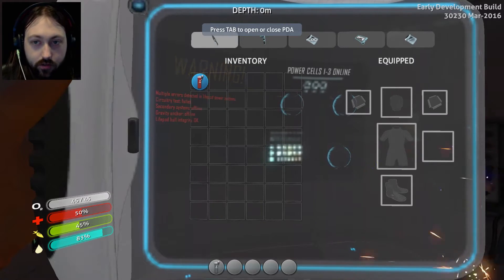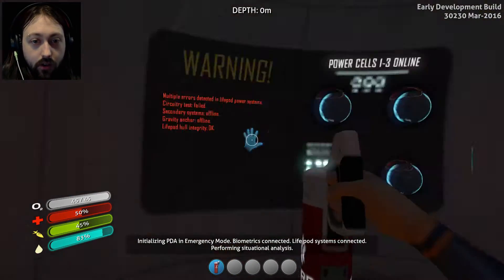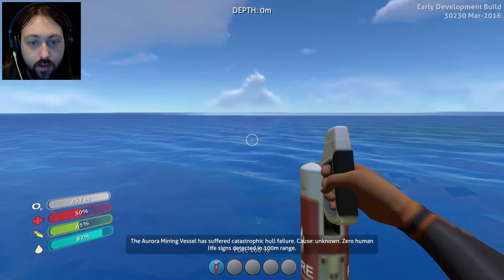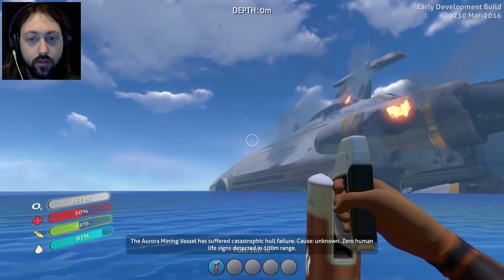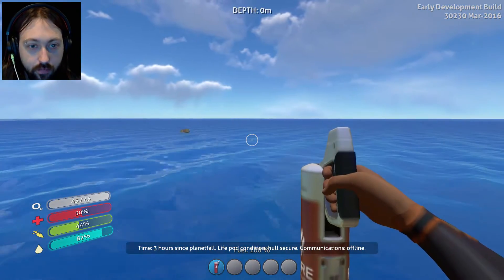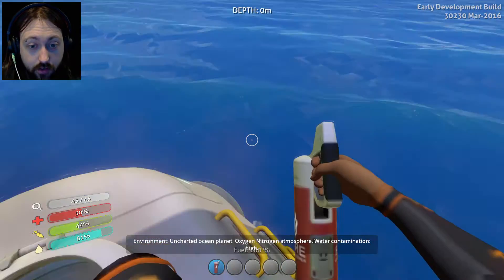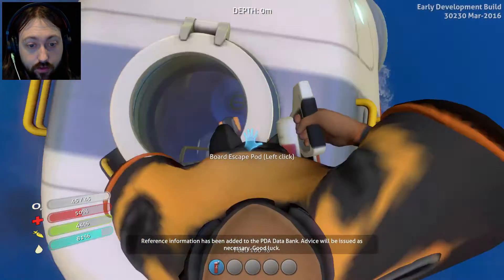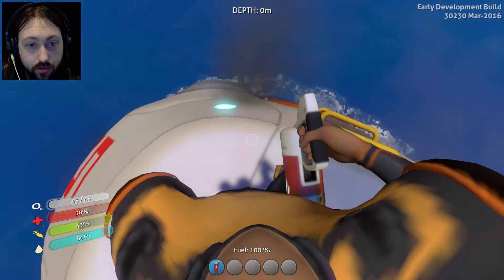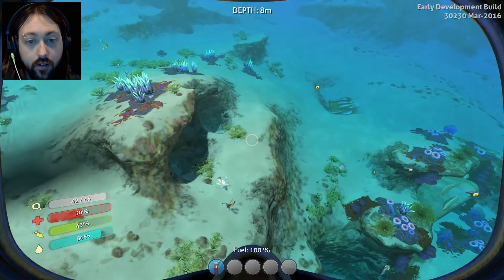All right, so this is our inventory. Our inventory — just all depends on how people would like to pronounce it. So we ejected from a big spaceship and we ended up in the big blue ocean with plenty of water. That does not look good at all.